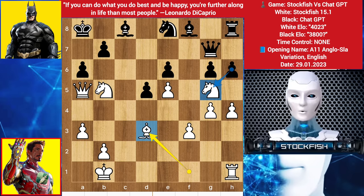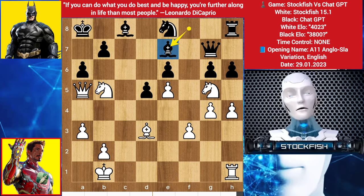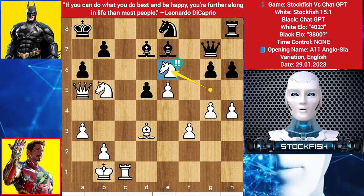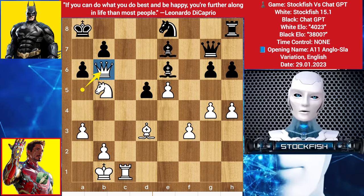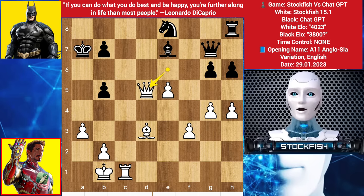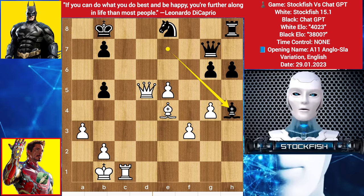Back to the position: we have bishop to e7, rook slides to c1, bishop to d7, knight takes pawn — I sacrificed my knight — bishop takes knight, queen to b6. I am threatening mate in 1 and the bishop. He takes the knight, queen takes e6, I am threatening to give a check. King up to a7, queen takes d5, king to b8, bishop e4, bishop takes pawn, queen takes b5, queen slides to e7.